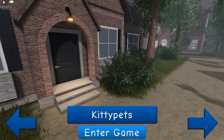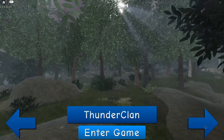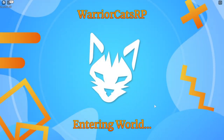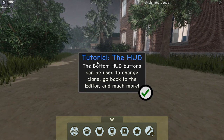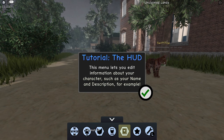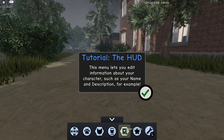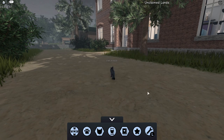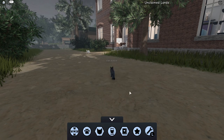I think that's probably kitty pets. My cat's a pet, so we're going to be a pet. The HUD has clans, animations, editor - it's all kind of the same. I know all of this, I'm not new to this.